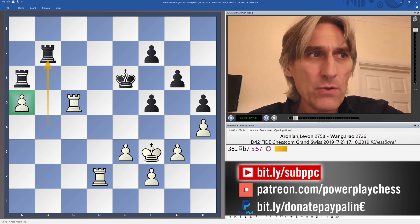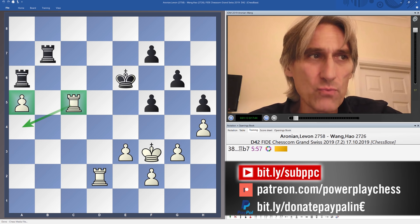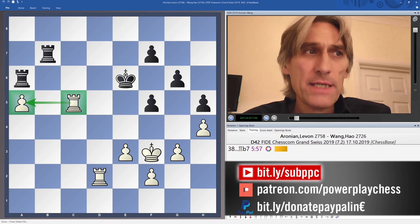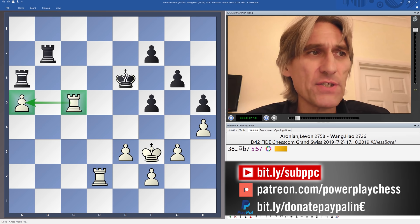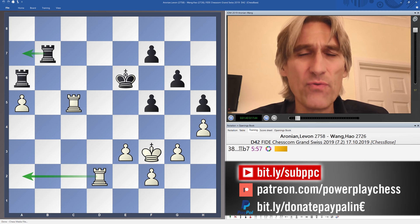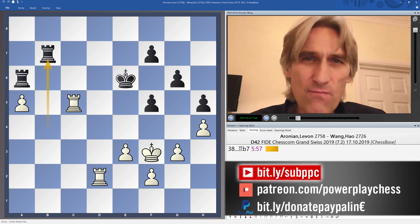We join the game after 38 moves with Aronian having an extra rook's pawn. He also has his rook very well placed, supporting the pawn across the fifth rank, and it's still active — that's important. Now if it were just a single rook endgame, this would be almost certain to be a win. With double rooks it's more complicated because white doesn't want to get tied to defending this pawn, which makes it more difficult to win. But Aronian found a really beautiful idea to make progress.